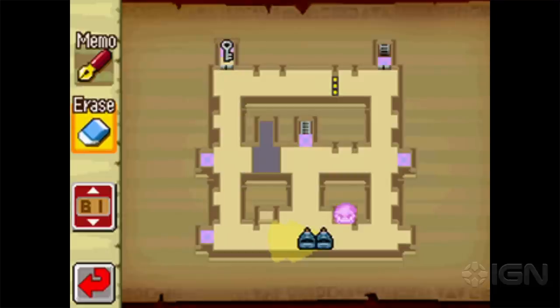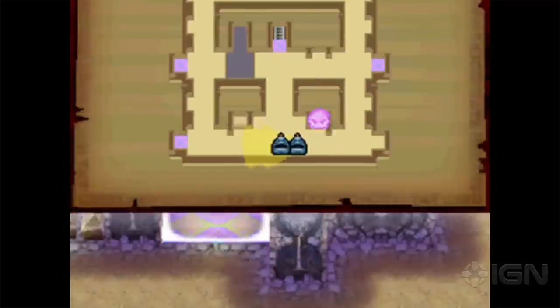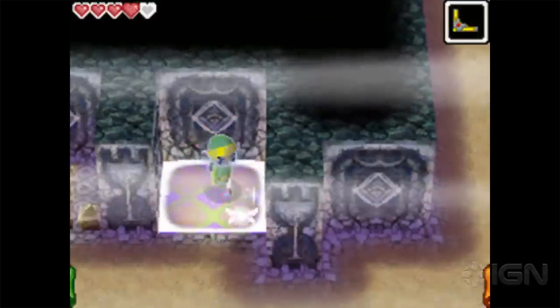I don't remember if they brought map drawing back in Link Between Worlds. I guess you couldn't annotate the map even though it was a 3DS game. You had those little pins that you could drop, and those were kind of basically your notes, but you couldn't openly Professor Layton-style doodle on the map.